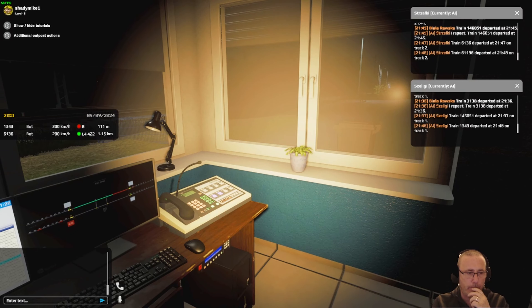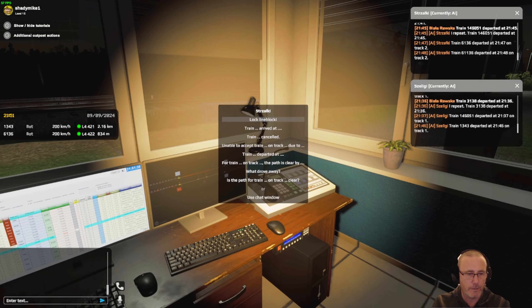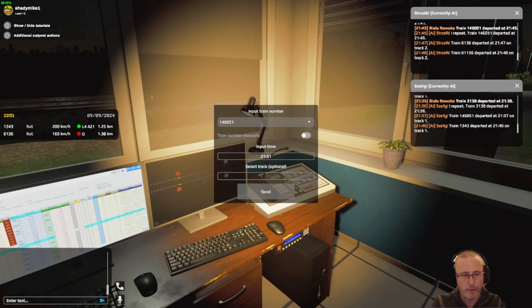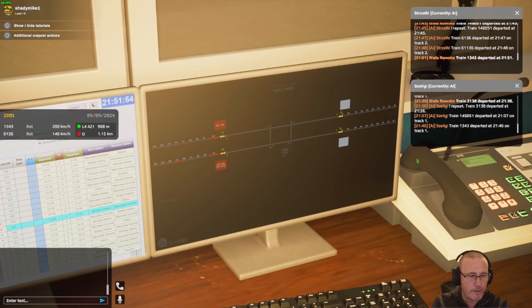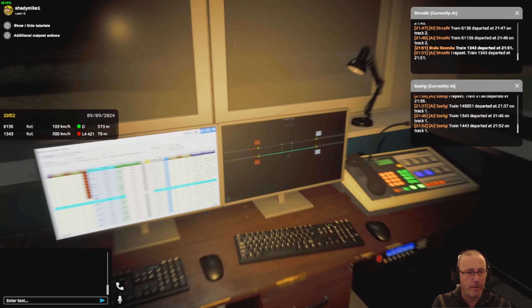Here he comes. Now he's passed through, we have to signal to the next one — train departed. We just get the number 1343, start typing it in and it should give you an option. You can put a track in there if you want, then pass him off. This fellow here is now sitting at a red because we've not allowed him through, so we flick that — train route execute — and here's 6136, he's going to come through.